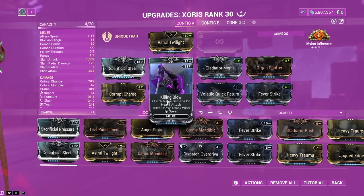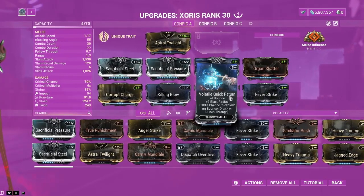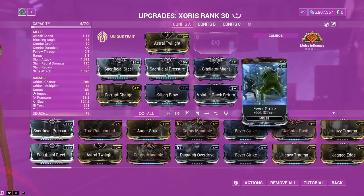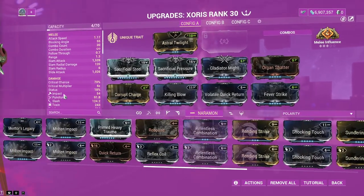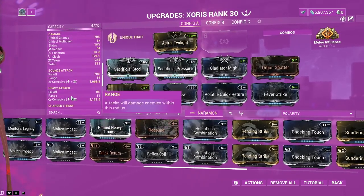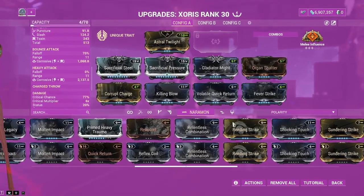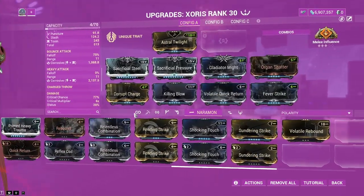We care about the damage stat here. If you have a Primed version of Fever Strike, use that — it will give you way more damage. Or you can go for a pure electric build. I'm using this so it can give a toxin proc, which will cause corrosive on the bounce attack, and on the heavy attack it will do instant corrosive which will melt most enemies. If you don't want that, you can just go with Shocking Touch, which will give you more electric damage and cause enemies to explode more.